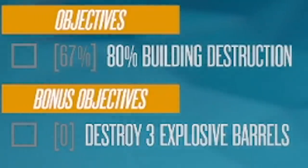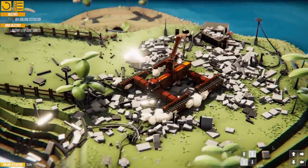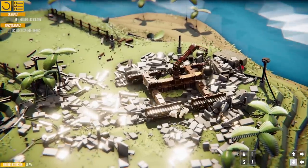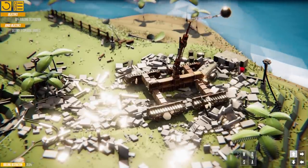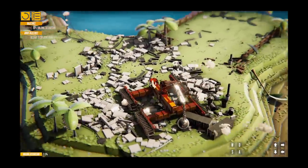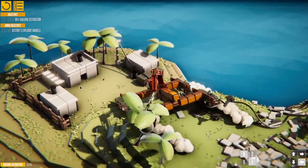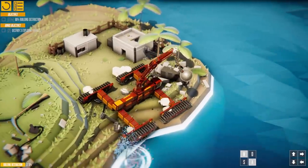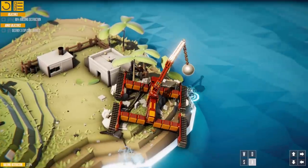We've done pretty well — 67%. You can see the bonus objectives; there are some barrels to destroy. I head towards one in red and try to flatten it. We get a nice explosion — love the explosions. Then there are a few more buildings down this end of the island. I wind the wrecking ball up and take them down, but I nearly fall into the sea. I found out that if you fall in the sea, it's game over, so you've got to be a bit careful.